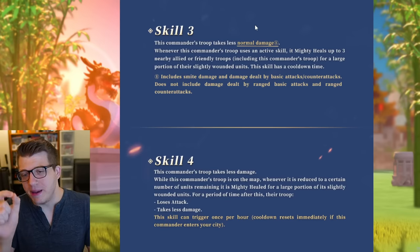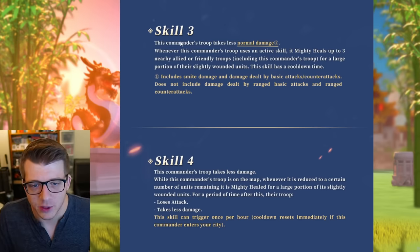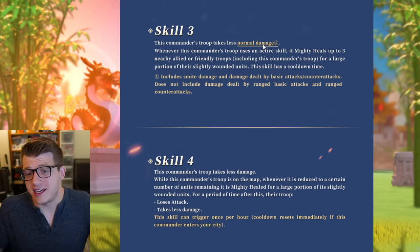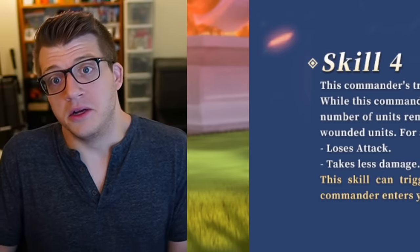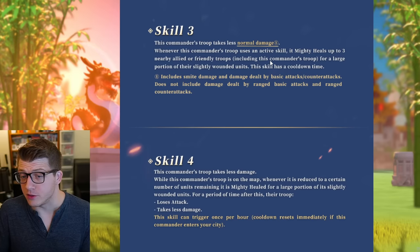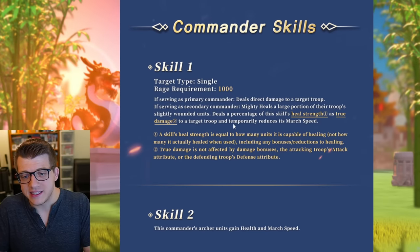Skill three: this commander's troop takes less normal damage — that's basically talking to Liu Che, to William Wallace. This is literally just 'take less damage from Liu Che' since this is an archer commander designed to counter that. Taking less normal damage is nice because you'll just be taking fewer white numbers in general. Whenever this commander's troop uses an active skill, it mighty heals up to three nearby allied troops including its own for a large portion of their slightly wounded units. This skill has a cooldown, though they don't tell us what it is.